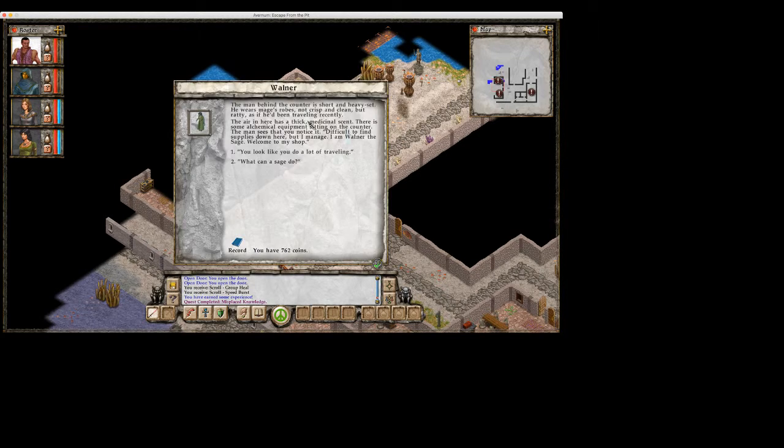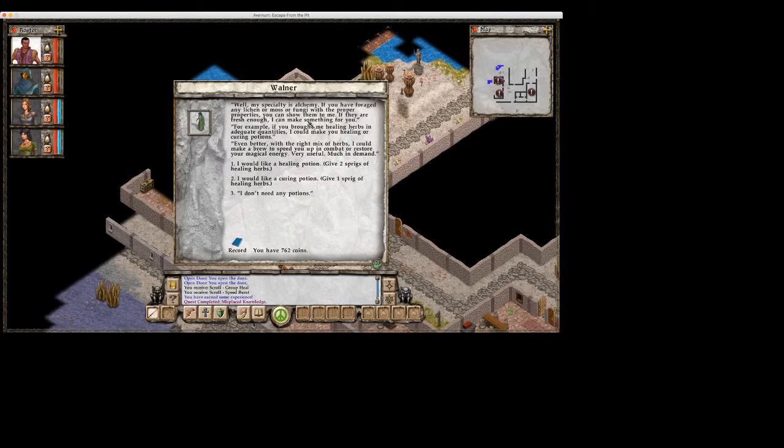The man behind the counter is short and heavyset. He wears mage's robes — not crisp and clean, but ratty, as if he'd been traveling recently. The air in here has a thick medicinal scent. There is some alchemical equipment on the counter. I am Walner the Sage. Welcome to my shop. My specialty is alchemy. If you have foraged any lichen or moss or fungi with the proper properties, you can show them to me. If they are fresh enough, I can make something for you — for example, healing herbs in adequate quantities could make a healing or curing potion, or with the right mix of herbs, a brew to speed you up in combat or restore your magical energy.